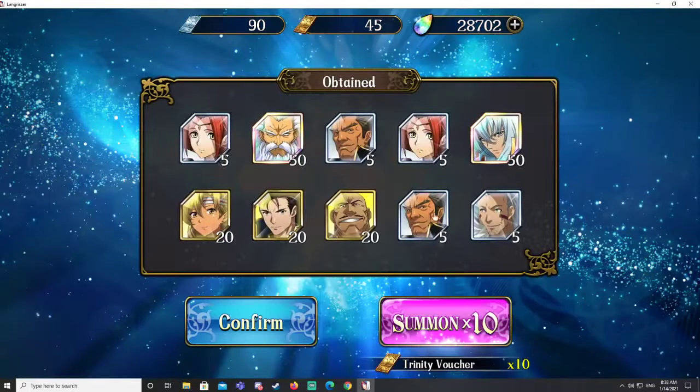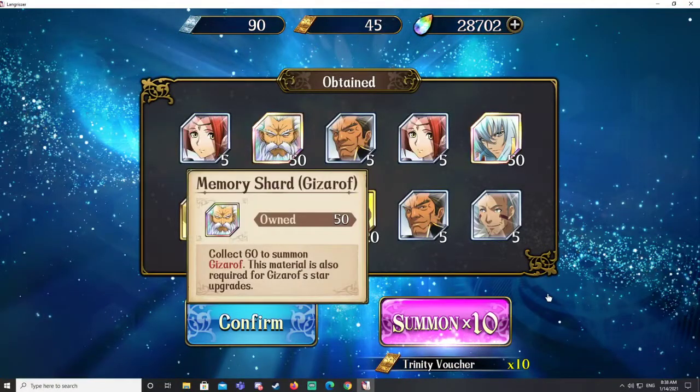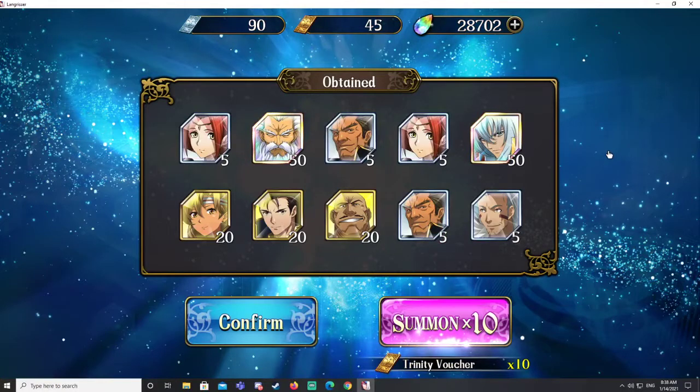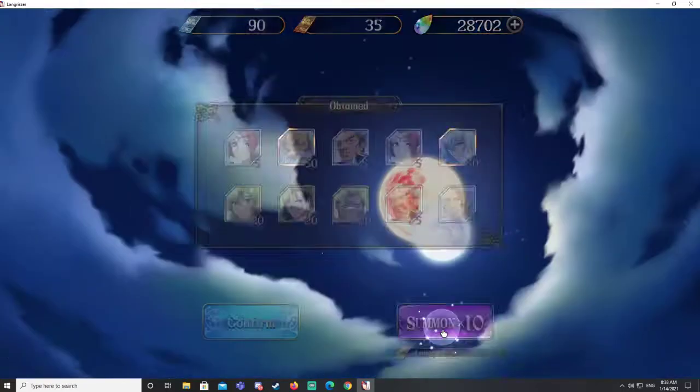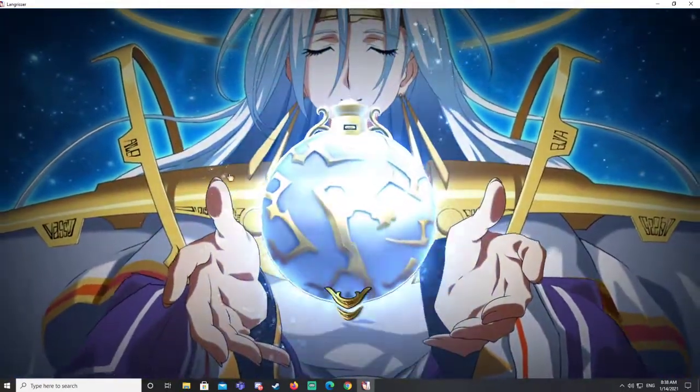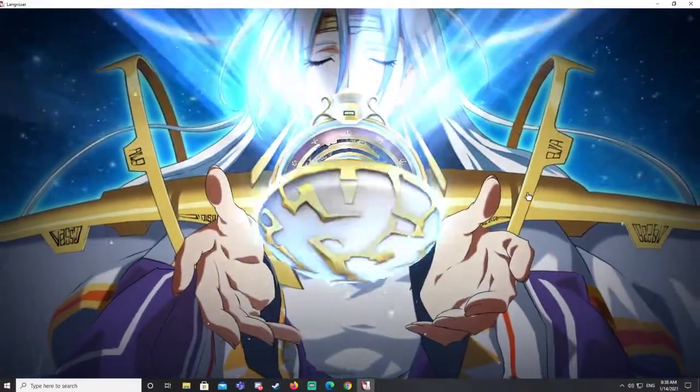Gizblech - I already have my Giz at six star, so this is a bit of a waste. But I got another Clotaire! A bunch of Memory Shards and more Clotaire Shards, so it could be worse. I plan to skip the next banner because I'm not terribly interested in the factions.